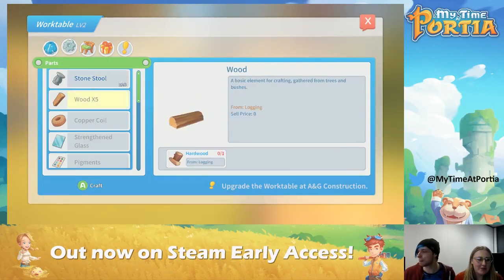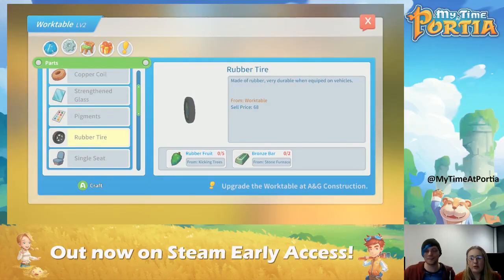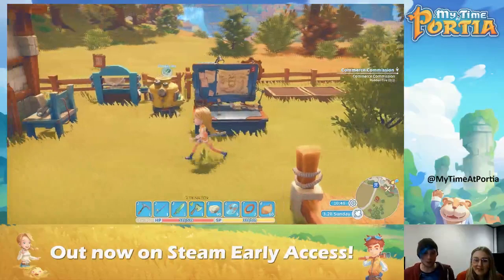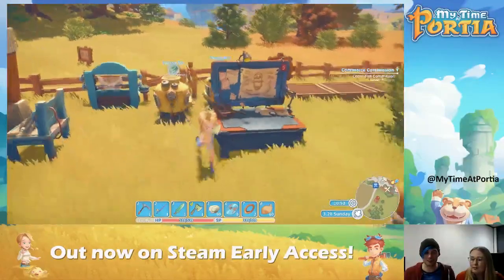We're going to go across to where the rubber tyre recipe will be. This will tell me what we need to make them: five pieces of rubber fruit, which I can gain from kicking trees, and two bronze bars from the stone furnace — which I built earlier! And there are bronze bars in there ready to go. Once they're used, because you have to fuel them, they wait there until you pick them up.